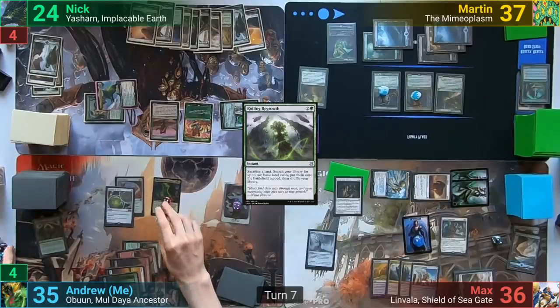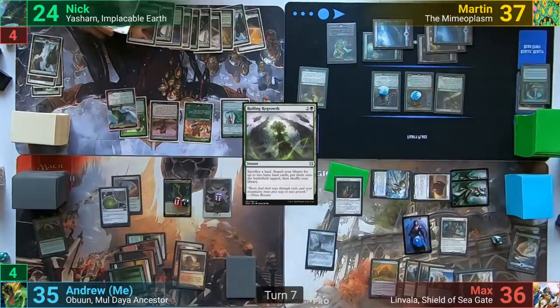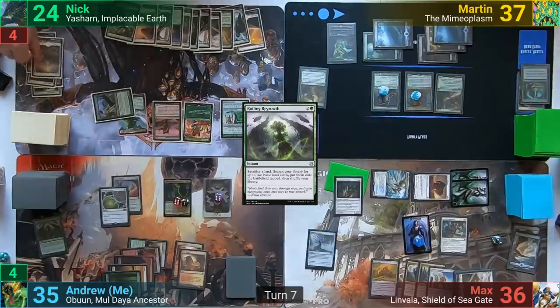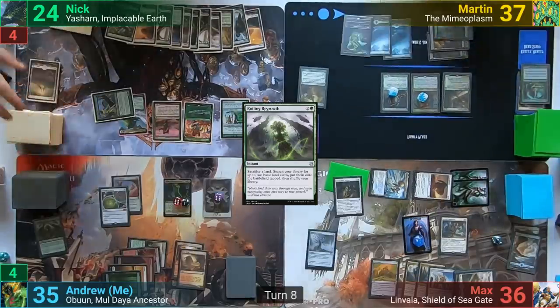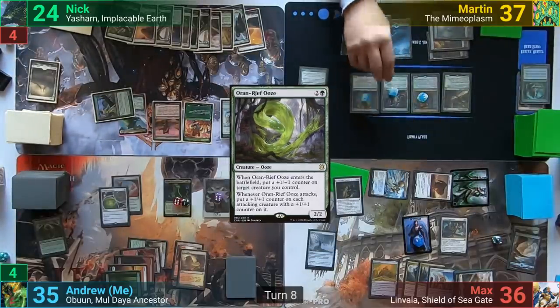Not wanting to stir the pot, I just pass to Nick. Nick plays a Forest for turn and activates Green Seeker, discarding a Plains to find another Plains, and passes as the lands accumulate on his side of the field. Martin casts an Oran-Rief Ooze, putting two +1/+1 counters onto it, and passes.